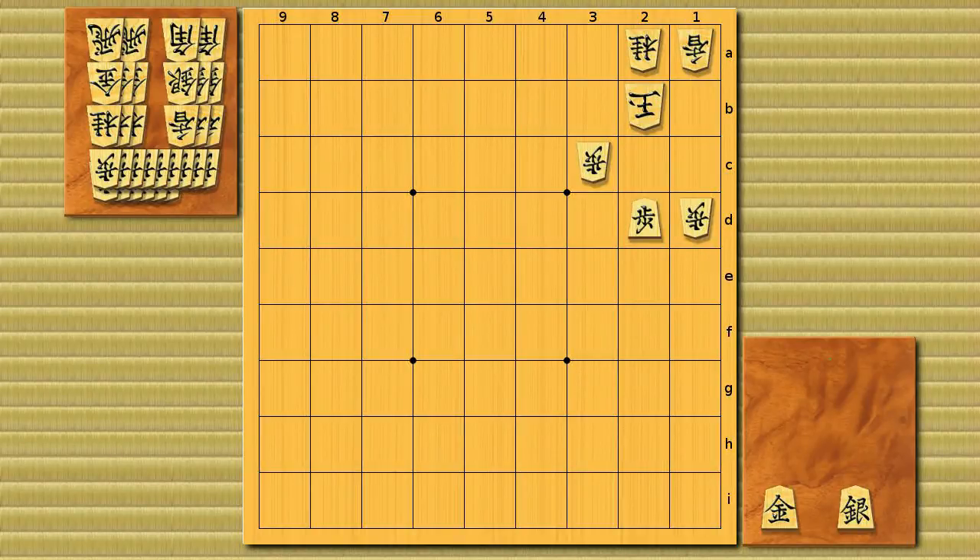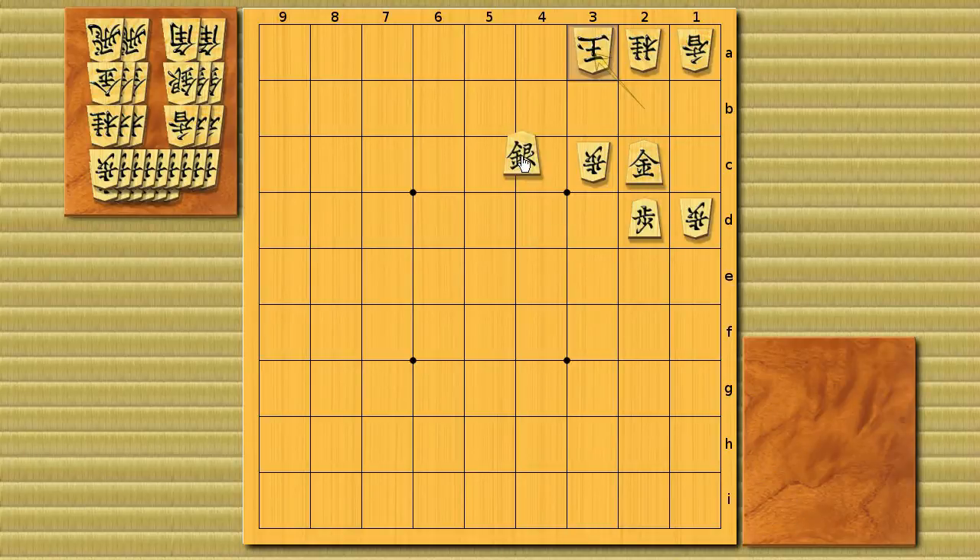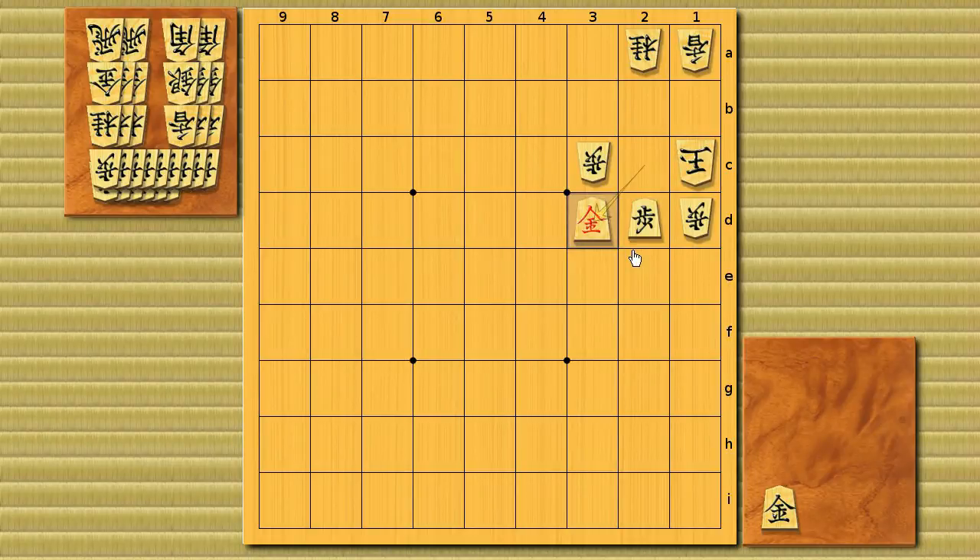Now let's start seeing rather tricky ones. Brinkmate in 3 — 15 seconds. This one is very tricky. If you start from a gold drop like that, the king can run, and if you drop a silver he can run, and another threatmate is simply defended with a gold drop. So the correct move is gold to 2c, and the king goes to 3a — that will be gold on the head and a checkmate — but king to 1c is the critical point. Your next move is actually silver to 3d promote, and it's a brinkmate. White has to take the pawn, and gold drop to 2c is checkmate.